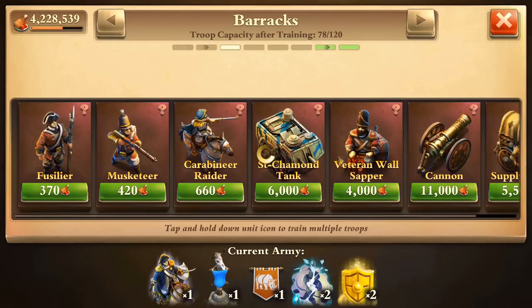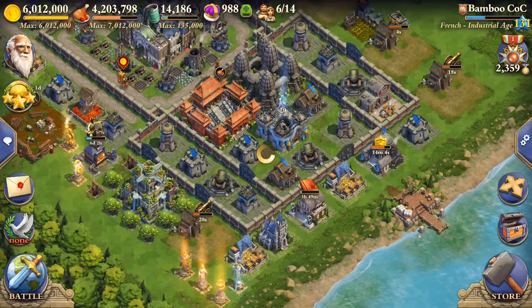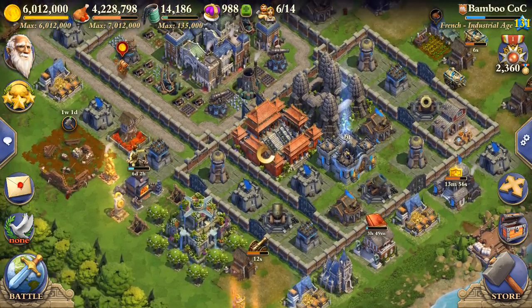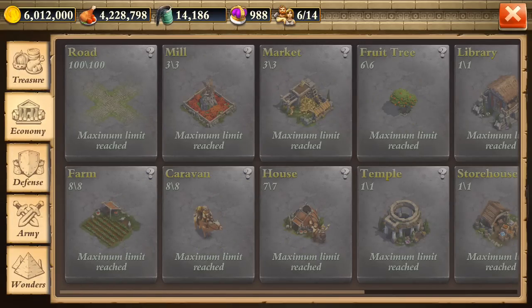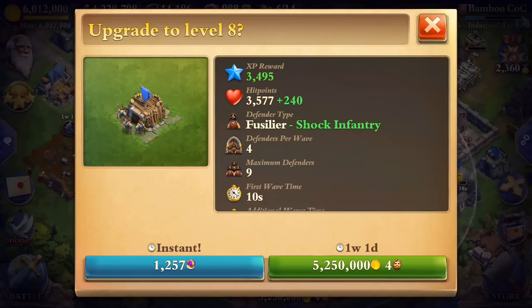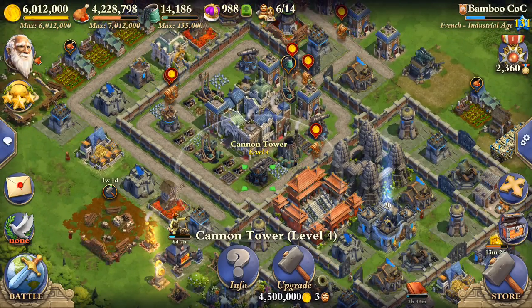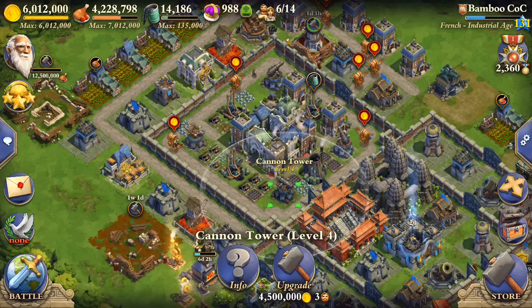We're going to train up a new army. What should we do with our gold? We do have some free citizens. We could build an air defense, but it just seems so insignificant. I think it's better to do an upgrade of some sort. I don't even have enough gold to upgrade the stable. We could do the garrison — if we upgrade one garrison, all the defending infantry from the talent center would get upgraded too. Or we could do a cannon tower. We can upgrade two of those. We're going to do a cannon tower.